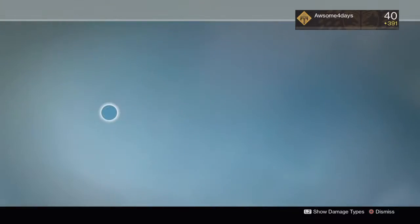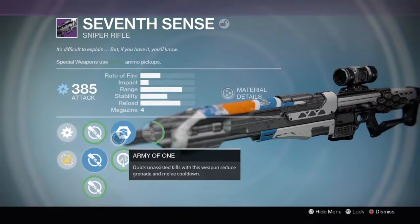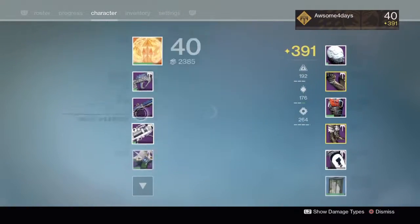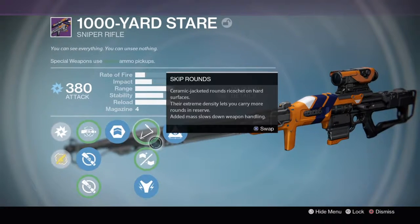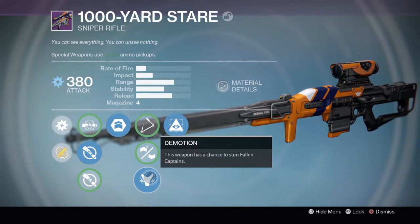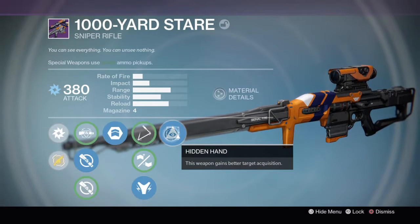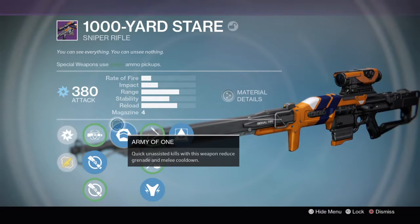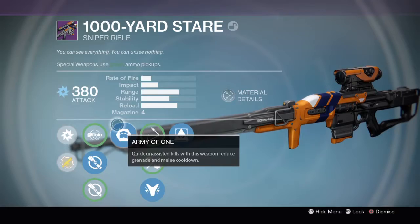Then we have this one — I don't need to explain, this one is actually really good if it has Short Gaze, Army of One, Snapshot, and Armor. This one could have Short Gaze and Army of One — this is an okay roll. It can change Fallen Captains, gains better targeting, increases — Army of One is actually a really good perk: kills with this weapon reduce grenade and melee cooldown.